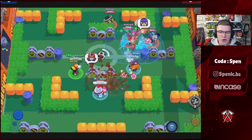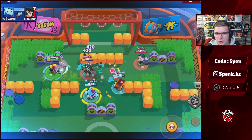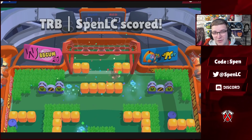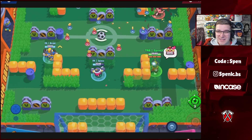Moving on to the final Legendary brawler, which is the hardest one to decide on. Even with the new star power being released with Meg in the future, the shield lasting for 30 seconds is absolutely insane and just going to be much stronger. But Meg only has one star power and gadget currently.